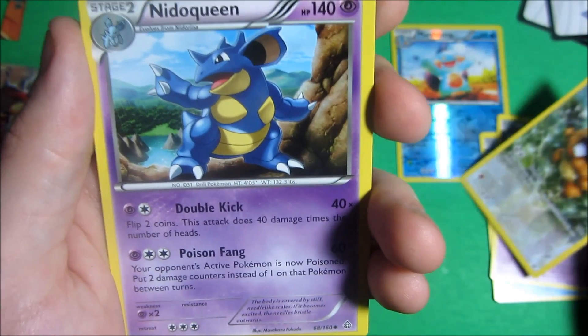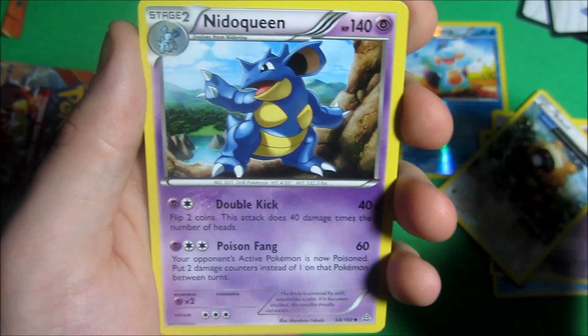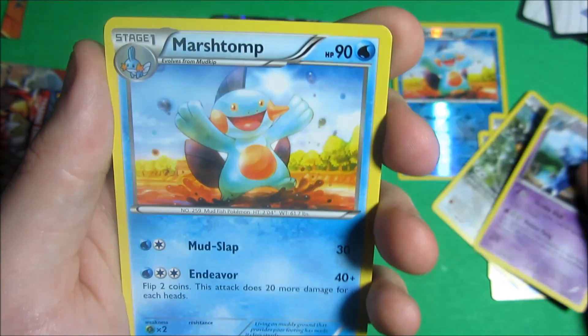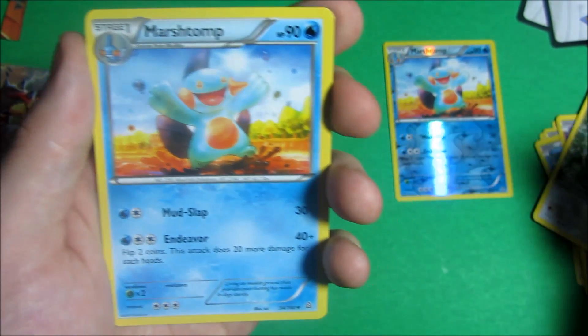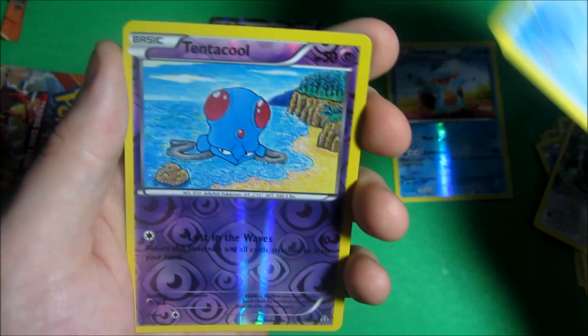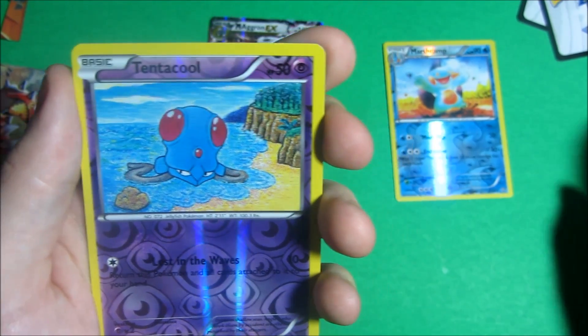That's uncommon. A Nidoqueen, uncommon — really like that card. Three cards left. A Marshtomp — so we got Marshtomp again. We got the reverse one in the first pack, but now we got the uncommon. A Tentacool, common card. Very nice.